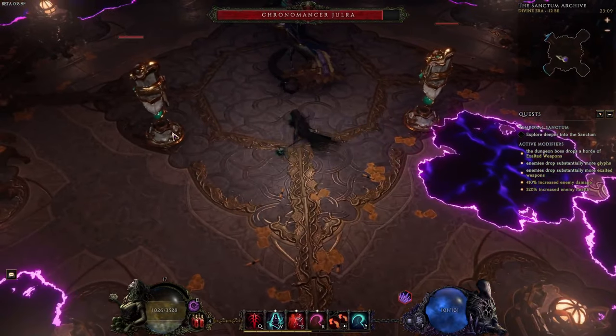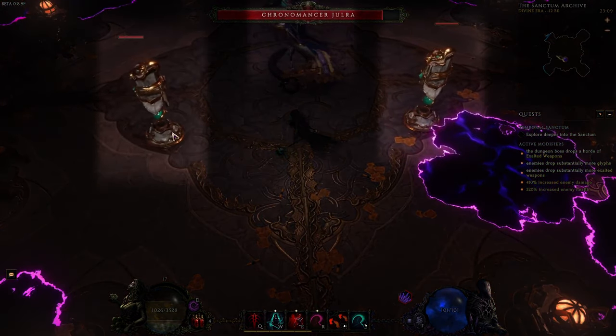The boss will frequently summon 3 pillars that don't do anything in the divine era and are easily killable. They will however cast void telegraphs at you when you are in the ruined era and are indestructible in the ruined era.